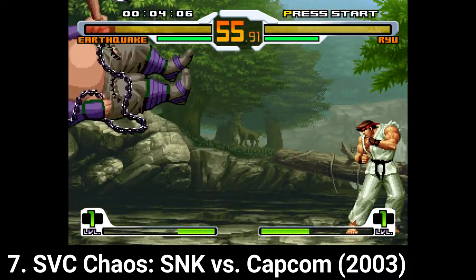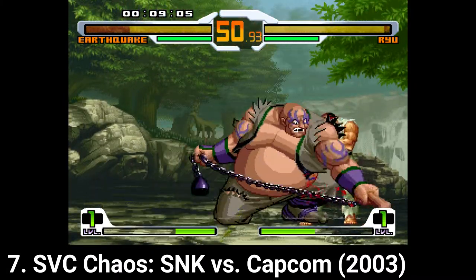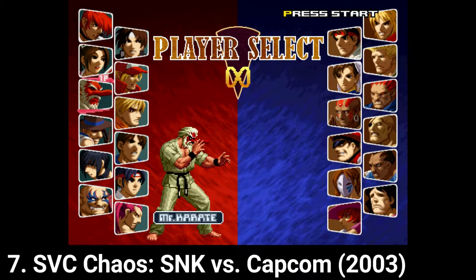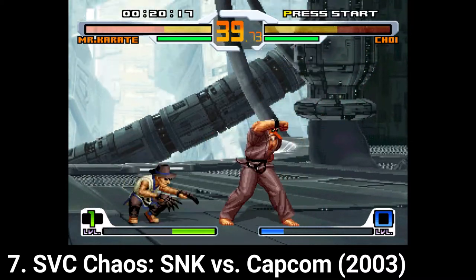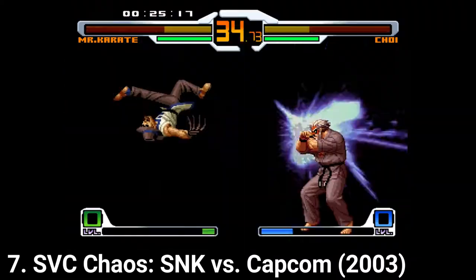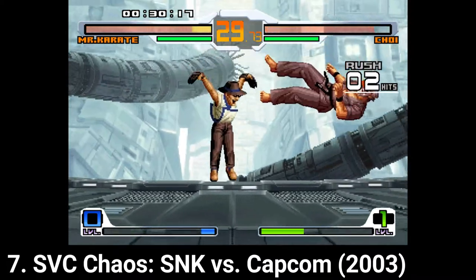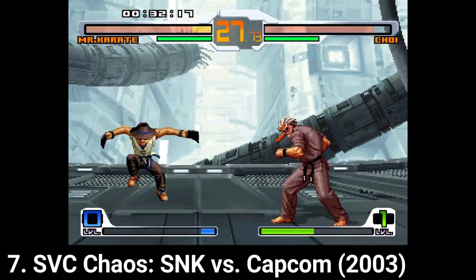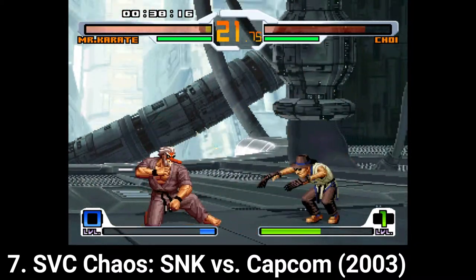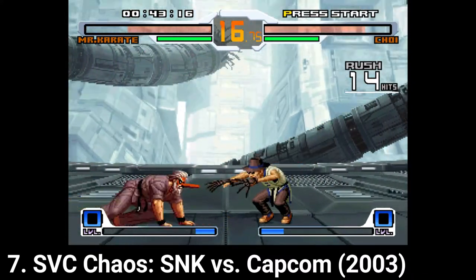SNK vs Capcom Chaos pits characters from SNK and Capcom against each other. The roster has 24 characters and the AI is tougher, which hardcore players will like. Game modes include Arcade, Versus, Practice, Survival, and back in the day there was online multiplayer. If the game is too hard, after defeat you can opt for handicaps for your opponent, like upgrading your power gauge recovery, lowering your enemy's health by one third, or lowering their AI difficulty by a notch.